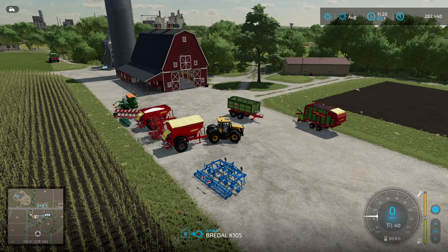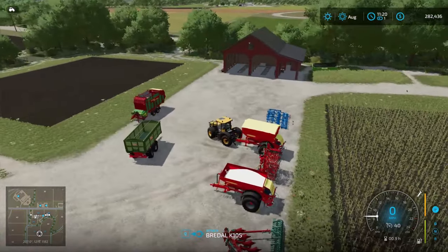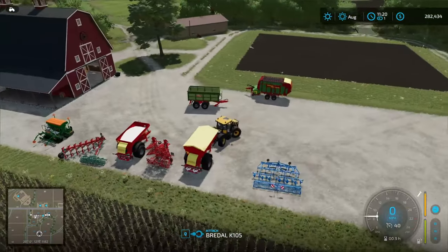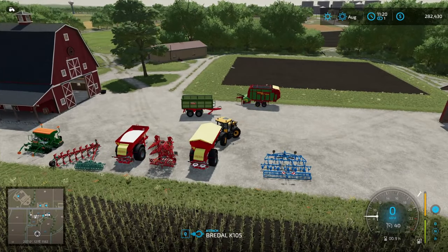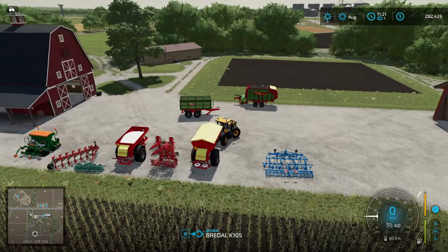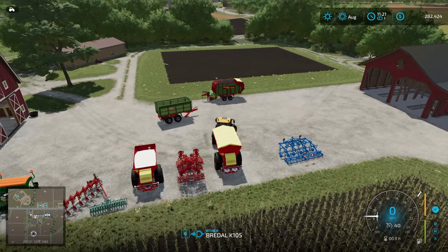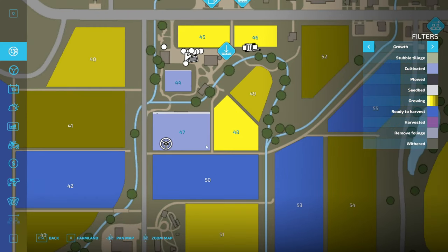Hey everybody, this is Glider Cat and it's time to play. We're back in Farming Simulator 22. We've been really expanding last episode — we bought a field and we've got our eyes on another. We're currently picking up stones off of the new one that we bought. Field 47 is cultivated and we're taking some rocks up, working from the bottom to the top, so it's got quite a bit of work left to do.